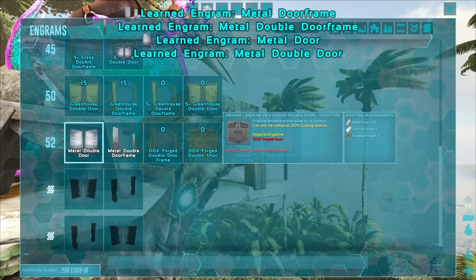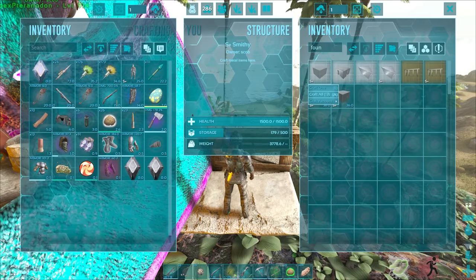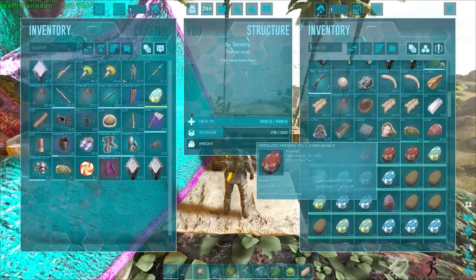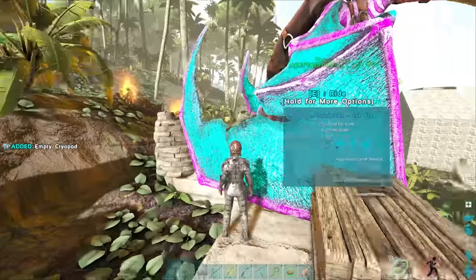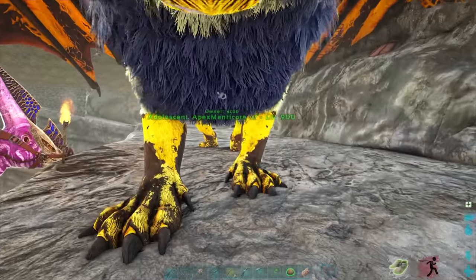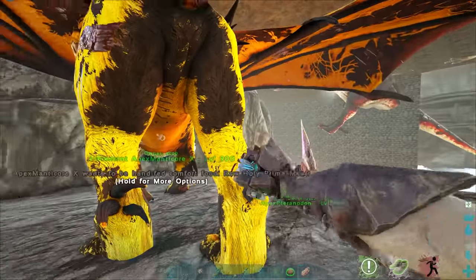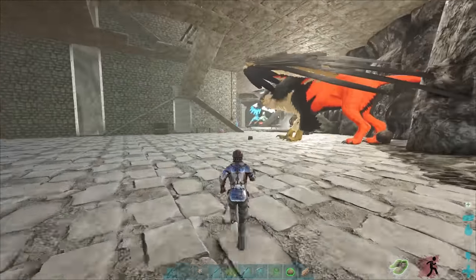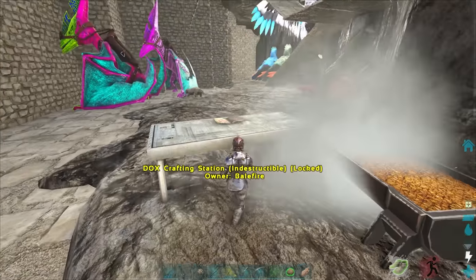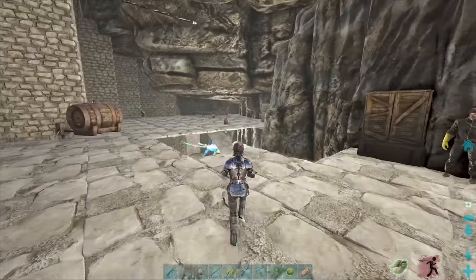Well, we only need - wait, DOX forge, crafting station - we don't have one of those. We have a lot of foundations left, I'll craft more. Nice - we have everything for the base now. I guess it's just going back there, grabbing the manticore, and yeah. Are you done raising yet? Adolescent - 87%. Actually, you're not too far away. I could just cryopod him and chuck him out somewhere for the time being. Let me have one more look around before I leave.